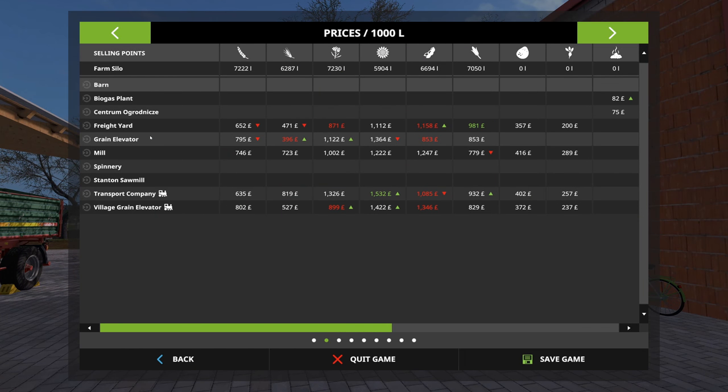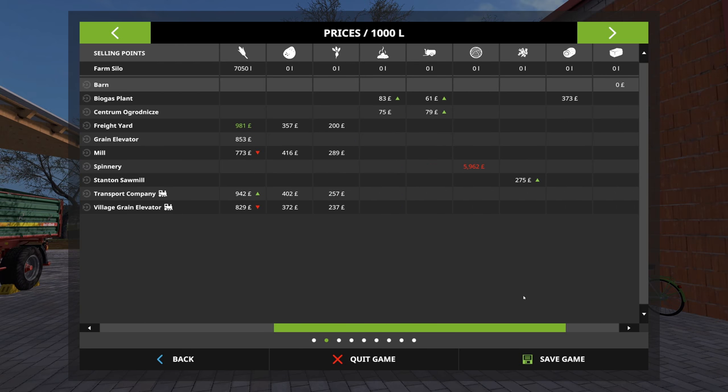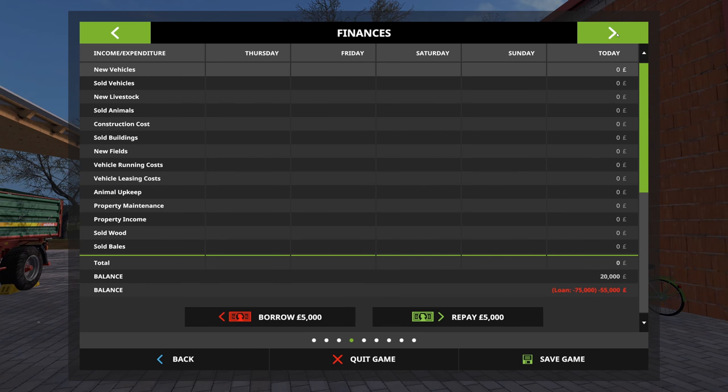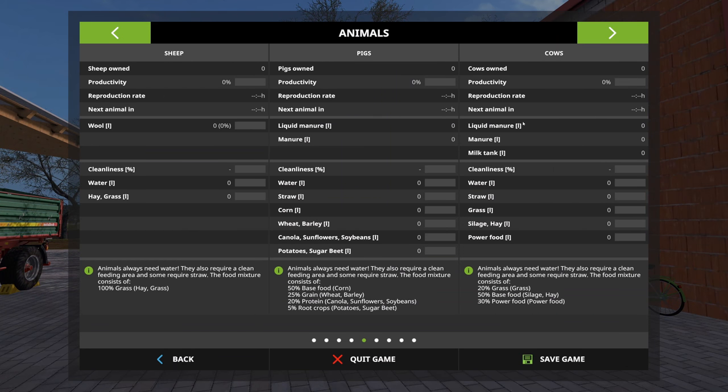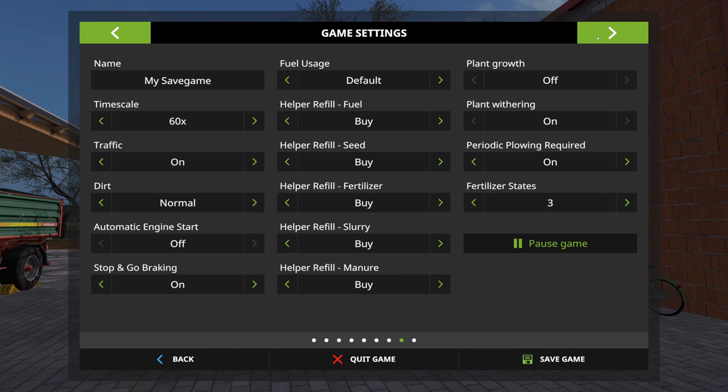In terms of sale points, we have just 10 on this map, two of which look like they are rail-only sale points — you'll only be able to sell to them by rail. It is literally just standard fruit types and standard sale items; there doesn't appear to be any kind of production items on the map. In terms of animals, we have nothing when we start off, and we have 100,000 storage capacity on the farm.